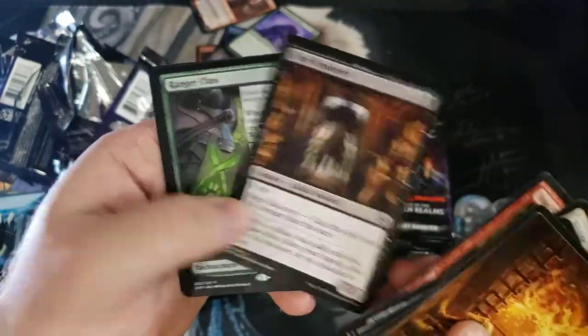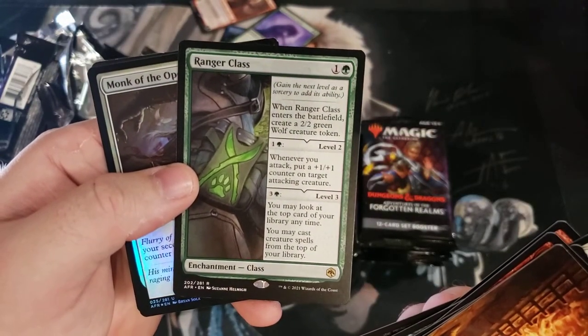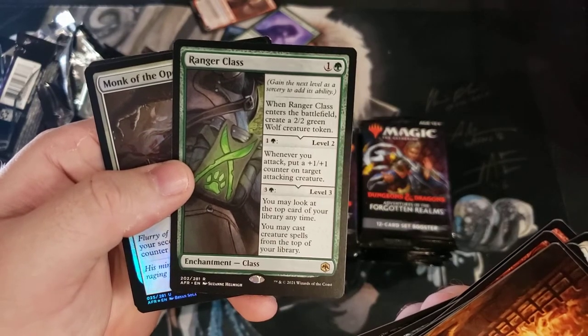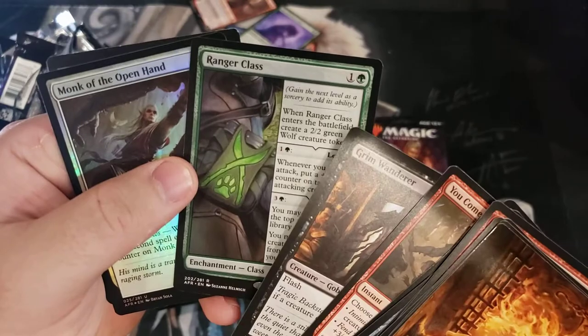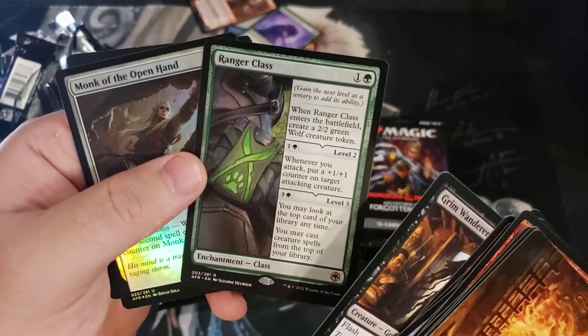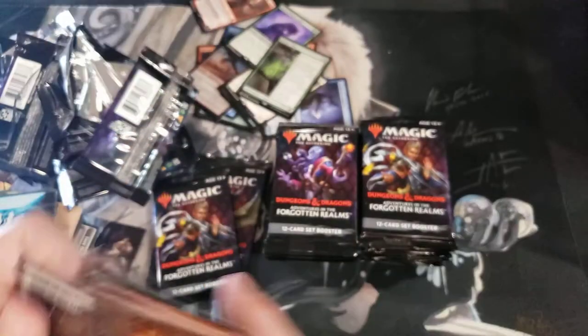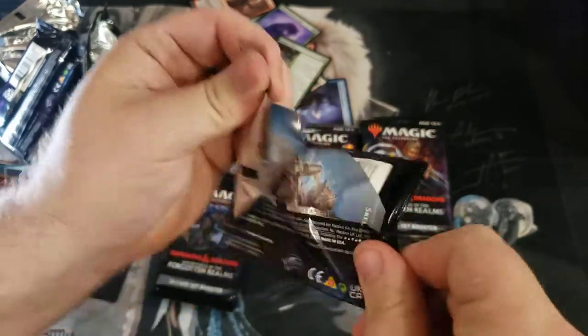Ranger Class — I think this is probably going to be the most broken of the classes. Maybe the white Paladin one will be pretty good too, but this is just amazing: a two two for two, then you level it up for a cheap cost and you're getting a three three for two. Then late game you just have a card engine. Ranger Class — by far the best enchantment class.